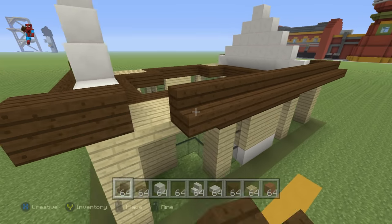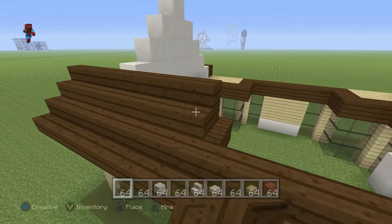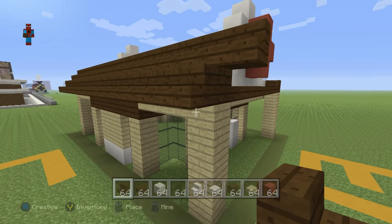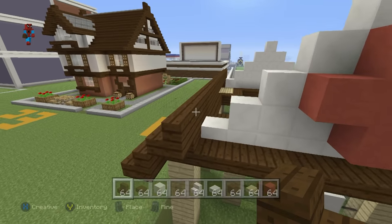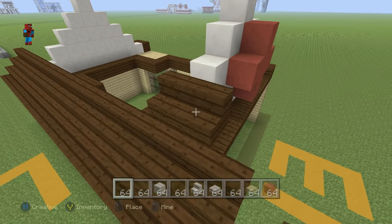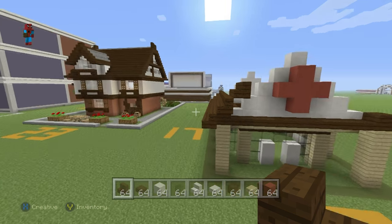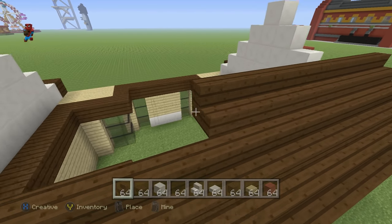The roof is very simple. It begins on the sides of the dark oak wood planks you've placed, coming front to back, and it overhangs the front and back of the pharmacy by one row each. On the front it overhangs by one row and on the back it does the exact same thing.